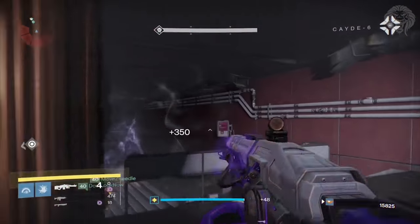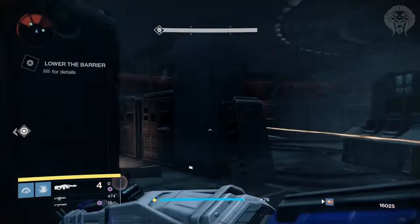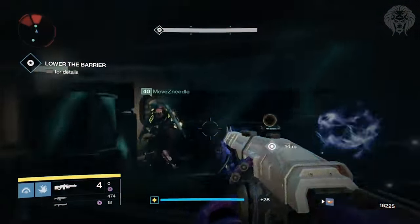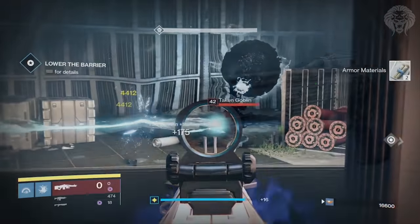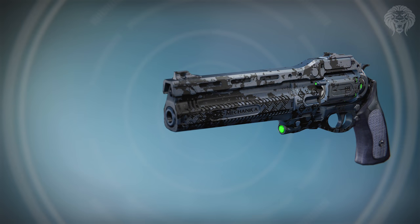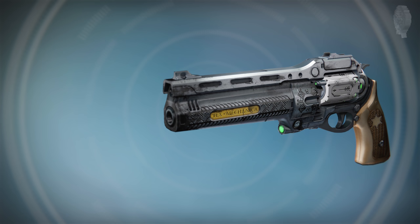Those are the two exotic weapons we know we're getting for sure in this Dawning event — there could be other secret guns like the Dubious Volley, we're not too sure on those. Going through the ornaments for the exotics we already have: first, the Last Word has the Sequel ornament which is kind of a blue faded pattern — not really a massive fan, it looks okay, nothing too special — and also the Addendum, which is definitely my personal favourite; it's got an awesome wild west sheriff's look to it.